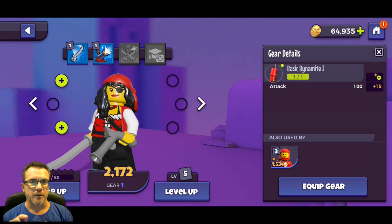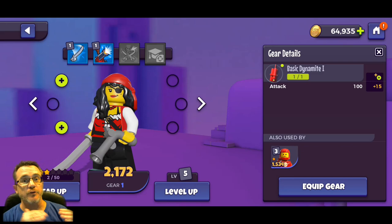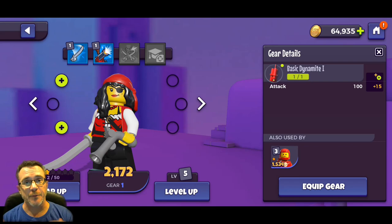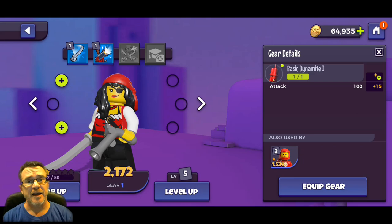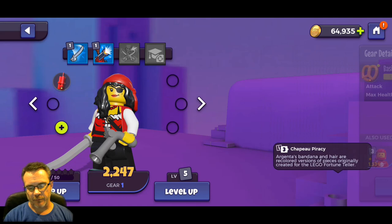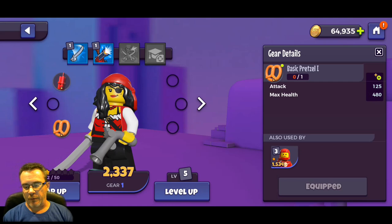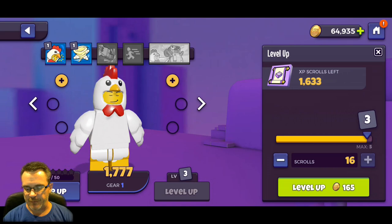Go watch Brico's top 10 free-to-play characters to upgrade because he tells you not to upgrade lower usage characters - you'd be wasting gear on them that you could use on high usage characters. Save gear for people you know you want to upgrade. Let's equip Princess Argenta's gear - basic dynamite increases her attack by 15. Basic pretzel increases her attack by another 10 to 125 and increases her max health by 40.